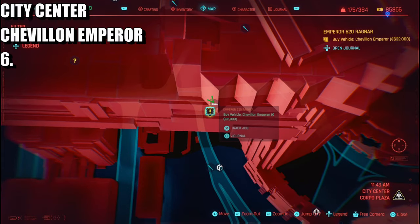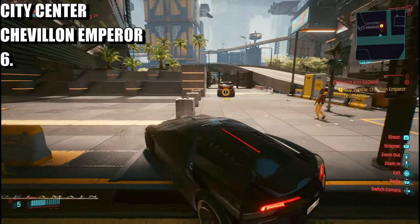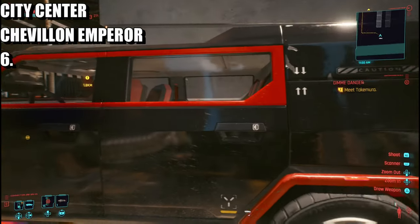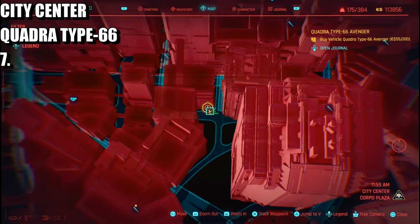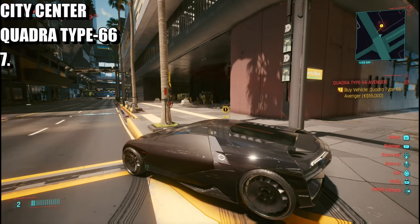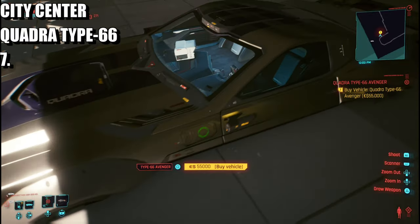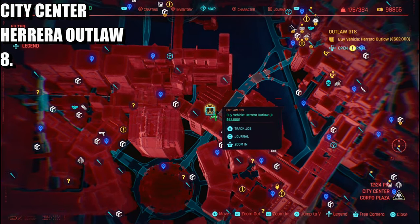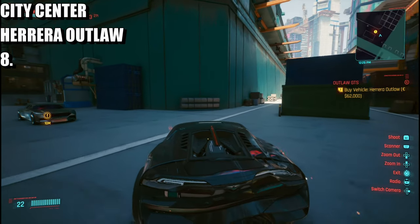The next one is still in the City Center and this is going to cost 32 grand. Here's the location — the previous one was just right down here and now this one's a bit further north. This one is in the ground and it's special — look at this bad boy. The next one is also in the City Center: the Outlaw GTS, and it's 62 grand.